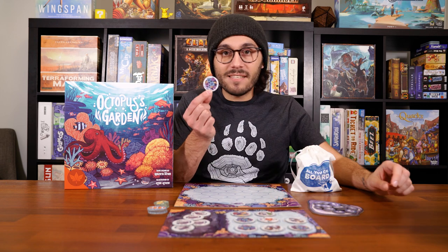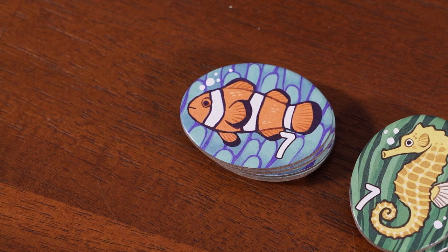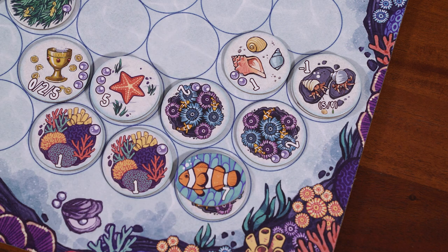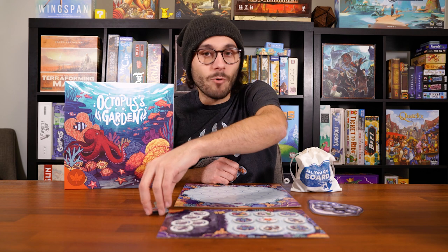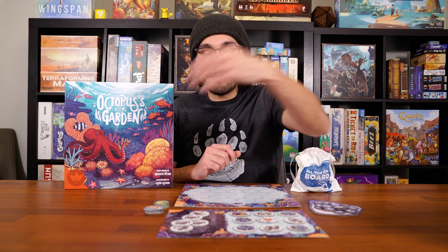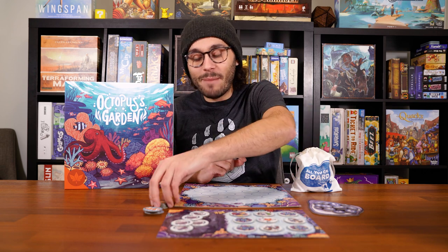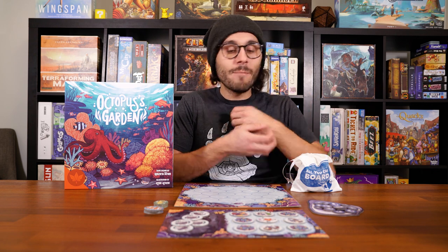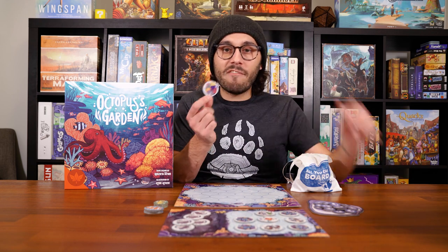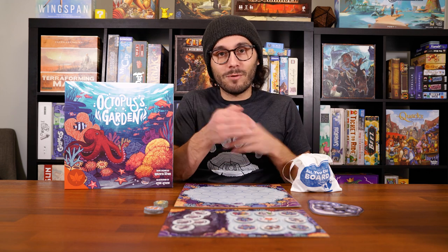For instance, an anemone tile is basically only worth two points, but if you collect three of them in one grouping, you take the top tile from this pile here with a little clownfish on it, and whatever points are listed there is an additional bonus for being the first person to get three grouped together. The next player to do that also gets one, but the value is lower — a six compared to seven — meaning you get less points if you weren't first. There's a similar mechanic to the seagrass tiles, which get you little seahorse tiles, but you have to get five of those seagrass tiles grouped together rather than three. Coral tiles are the only ones that don't have anything else associated with them — they're only worth a single point, but they block your sea stars and hermit crabs from moving around the board, so there can be some strategy in how you lay those out.